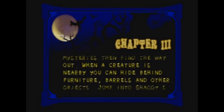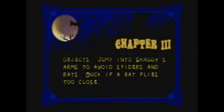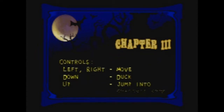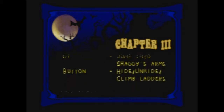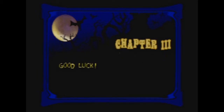When a creature is nearby, you can hide behind furniture, barrels, and other objects. Jump into Eggy's arms to avoid spiders, rats — duckfish is so close. Down is duck, up into arms, and A is essentially the action button. If you want to do stuff, press A.